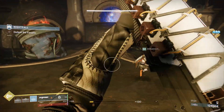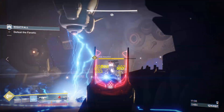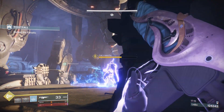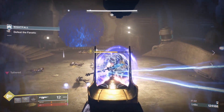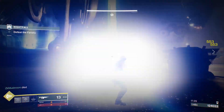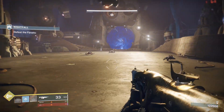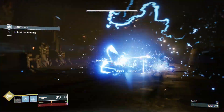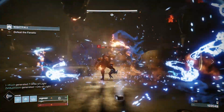I used my super just 10 seconds ago and already had it back because of how many orbs we created from all those ads. It's hectic and chaotic but super fun — melting that many ads with a super is always a great time. Save your arc grenades and arc weapons for when the boss does his specific attack. If you get too close without tearing down his shields, he will pull you in and one-stomp your entire fireteam and you will all return to orbit. Make sure one person on your team specifically saves an arc grenade to take down his shield when he pulls you into that trap.